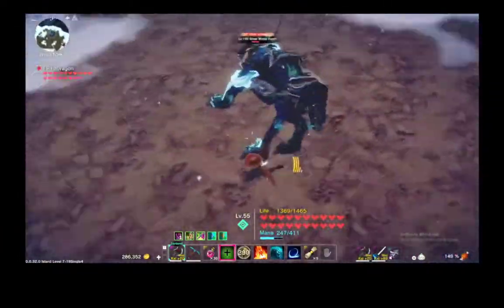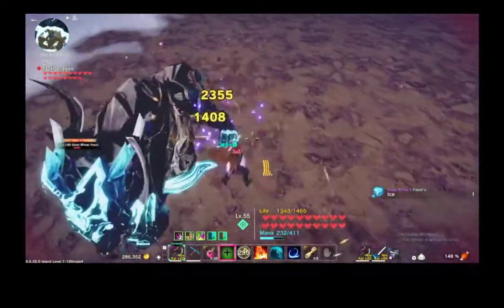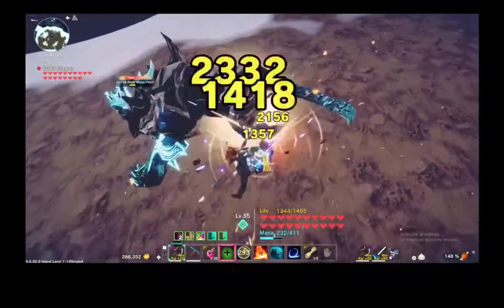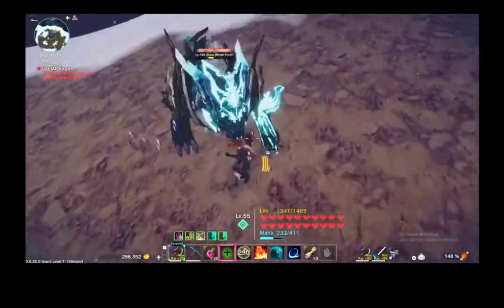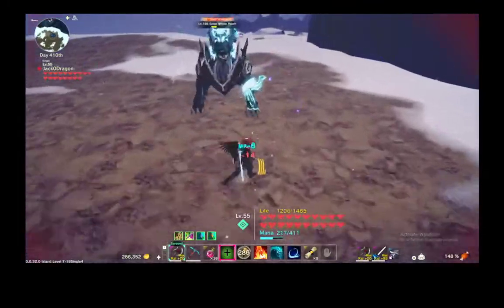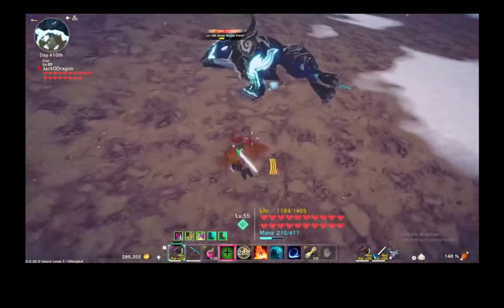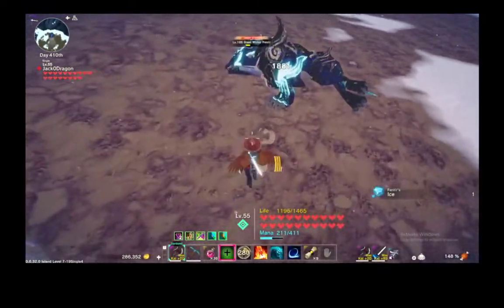There we go, got his other leg. Now we'll work on these ones. See, while he's lying down these are completely exposed. He's also exhausted — that's nice. One thing you don't want to do is damage his body too much, because if you damage his body too much you'll just straight kill him and you won't be able to break each one of his armors and get the ice crystal drop. And there we go — one of his back legs is broken.